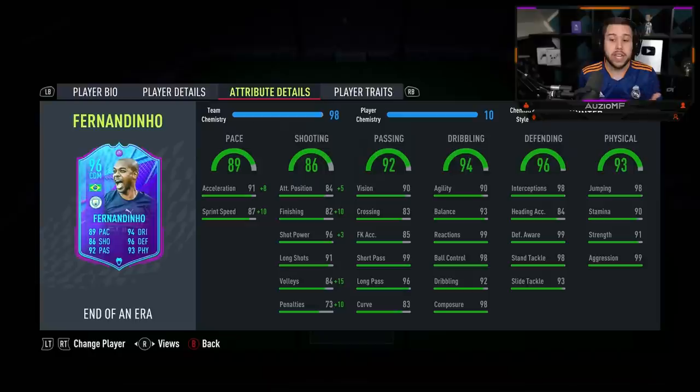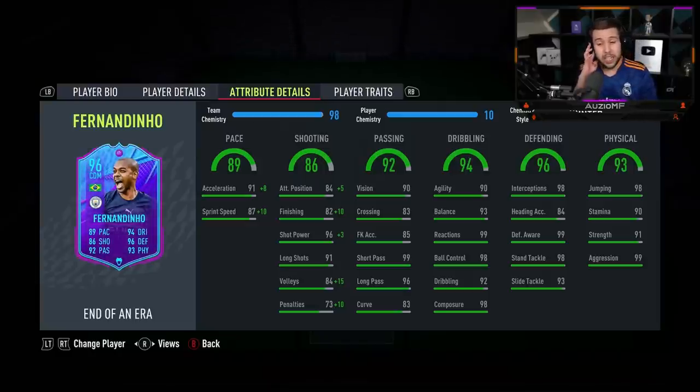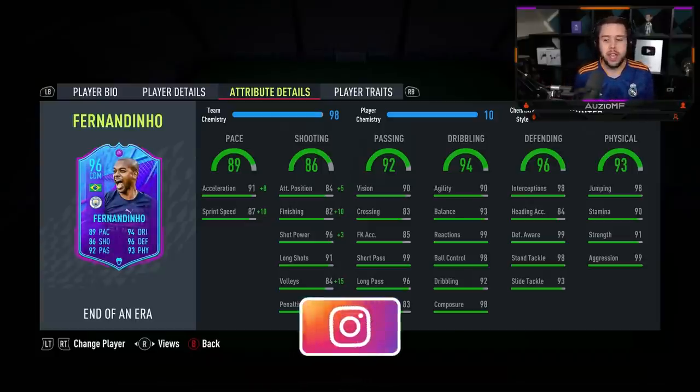I know some people may go for a Catalyst, but I also feel like that might be a waste because the passing stats on this card are already top tier. So the Hunter chem style is what I've gone for — 99 acceleration, 97 sprint speed. Same insane pace in that midfield.